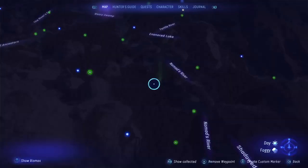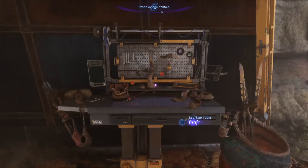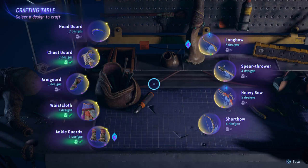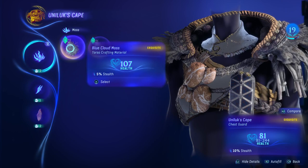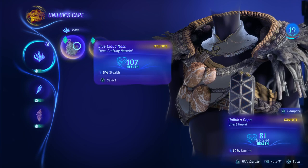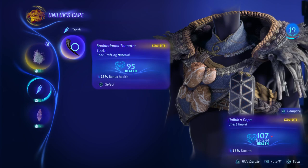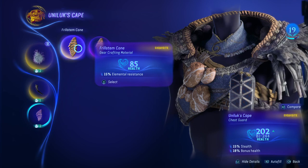Alright, we got the tooth. We are ready to craft — crafting this: moss, tooth, and cone. The blue cloud moss: I gathered one while it was raining with the nimble gatherer and one when it was not raining with the nimble gatherer, so you can see the difference — 101 versus 107. We're going to grab the 107. I only have one tooth, and this is a superior frill stem, so we don't use that.